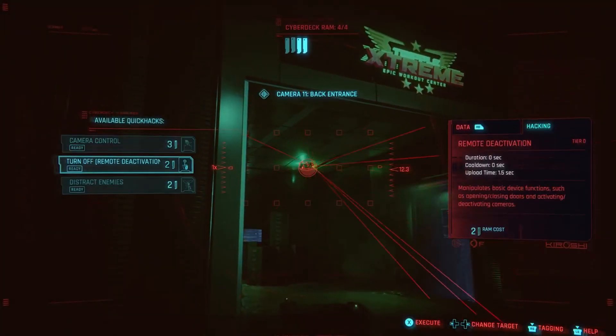Here we see a Netrunner V attempting to hack into a camera. There are 3 options: control the camera, turn off the camera, or distract enemies. Remember the OS cyberware? The RAM is the amount of hacks that you can do, and we can see the cost of using some of these abilities here. Controlling the camera costs the most RAM at 3. With that legendary OS having 10, controlling the camera would cost almost half your available RAM — and that was a legendary. So I'd expect it'll take a lot of time before a low-level V can have that many options, meaning hacking abilities will be very limited at lower levels.